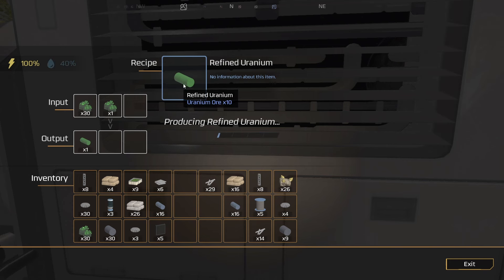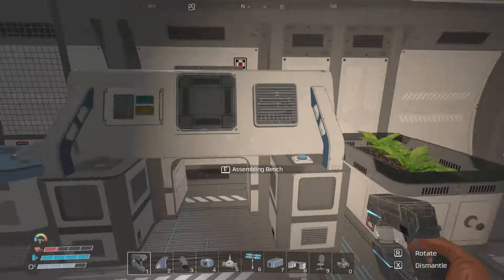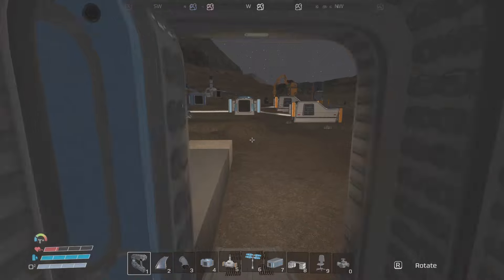10 uranium ore to make one refined — wow. I'm not going to be able to make enough. I would need 100 uranium to make 10 refined uranium, and I don't have anywhere close to that. Well, that's a pity. I'm sure it's set up like this to hold you back during the demo — otherwise maybe you go too far.